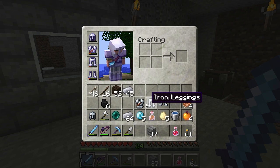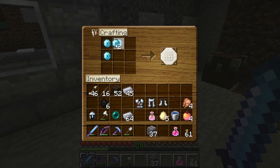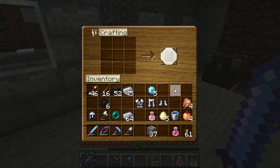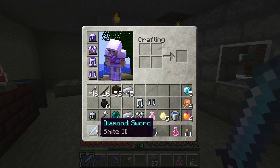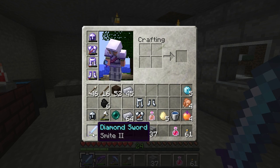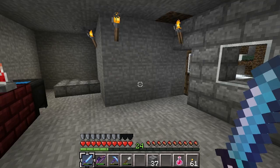So we have chestplate, leggings, and iron boots. I don't have enough diamond to make a full suit of diamond, so I'm just going to have to live with this. Smite 2 is not going to help me against a dragon — Smite works against undead. I don't think you get a bonus against dragon. I'd like to get at least Sharpness. But I'm probably going to shoot it more anyway. I'll hold off on that and just enchant this stuff. Put down in the comments — do you think I should make a new diamond sword and enchant it, hopefully get a Sharpness or something that affects everything including the dragon? Or maybe Smite does affect the dragon. I'll hold off on this diamond for now.